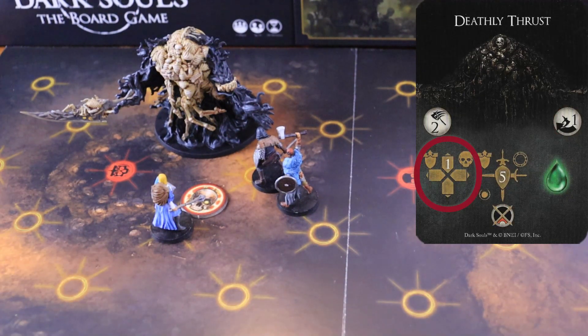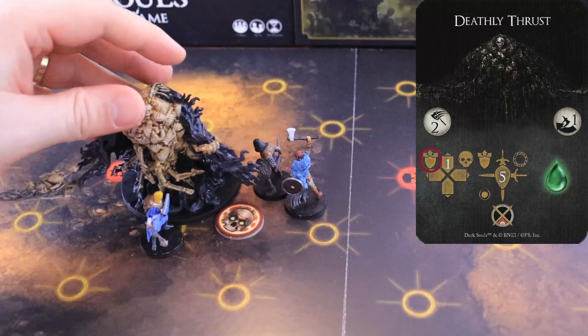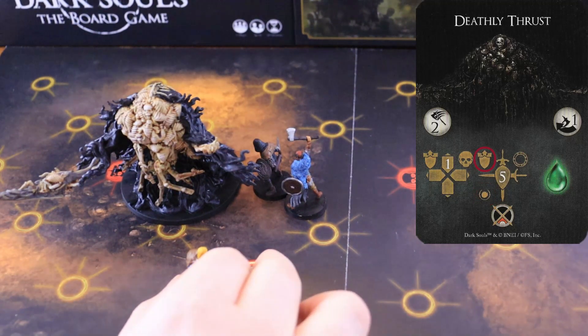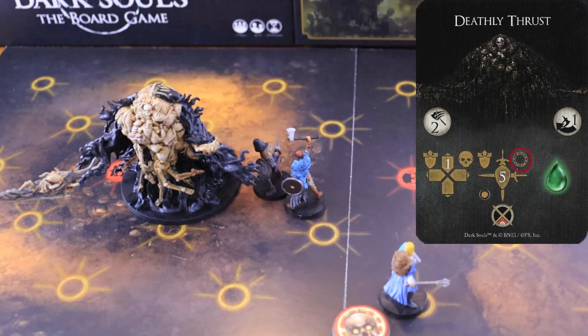Deathly Thrust! Needle starts its movement phase by pushing any character inside its node to the nearest node facing the arc. Then, it turns towards the node that is the closest to the character with the aggro token. It moves one node forward, pushing any character on its way to one of the nearest nodes that faces the boss's front arc. Once the movement phase is over, the boss attacks within a range of two the node containing the nearest character, dealing five physical damage to all the characters inside that node, pushing them to an adjacent node that is on the same arc of the attack. The attack misses if the nearest character is not within range. If the attack hits a character that is not able to dodge it, the character receives a poison token. This attack has a weak spot on the back arc and a dodge difficulty of one.